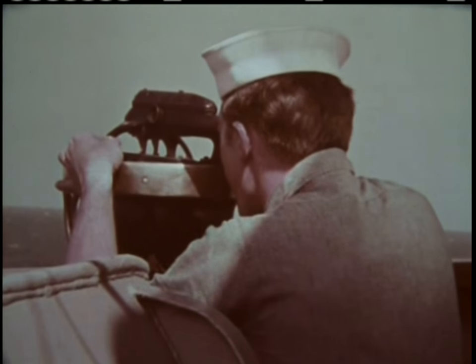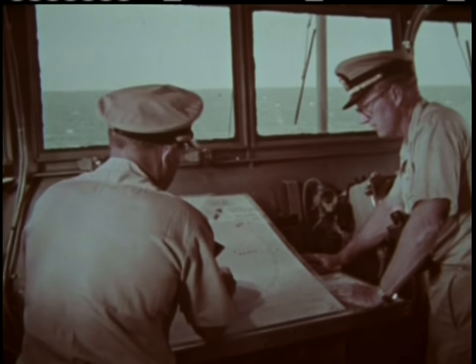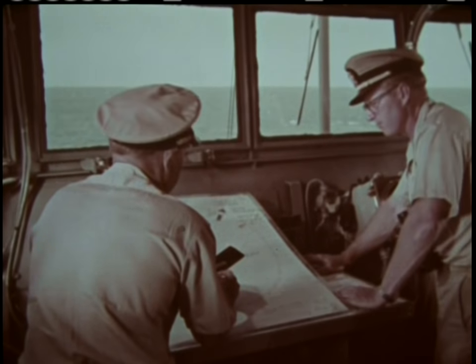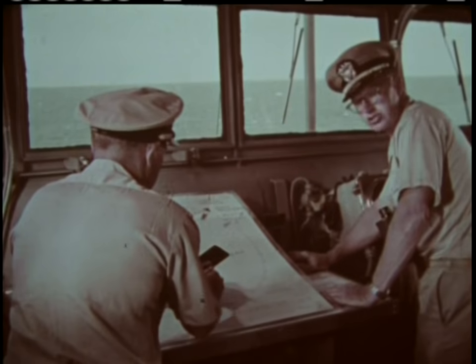Bearing: 0-1-2, 540 yards. Only 20 yards left of track — recommended course 0-6-8. 200 yards and a drop. Stand by starboard, drop on the whistle. Right full rudder. Come right to 0-6-8. All hands stand clear to the starboard side. Let go starboard.